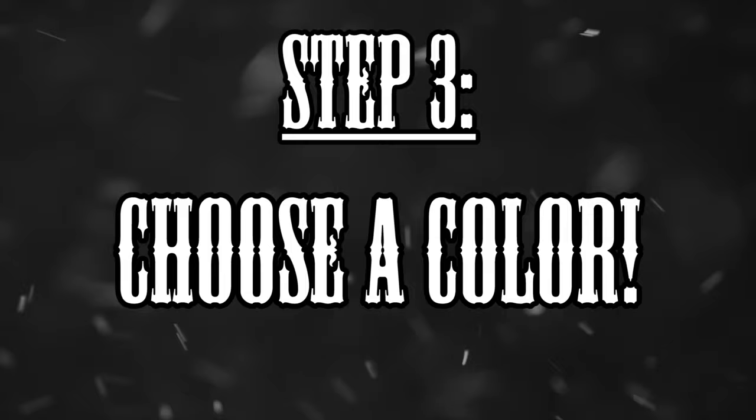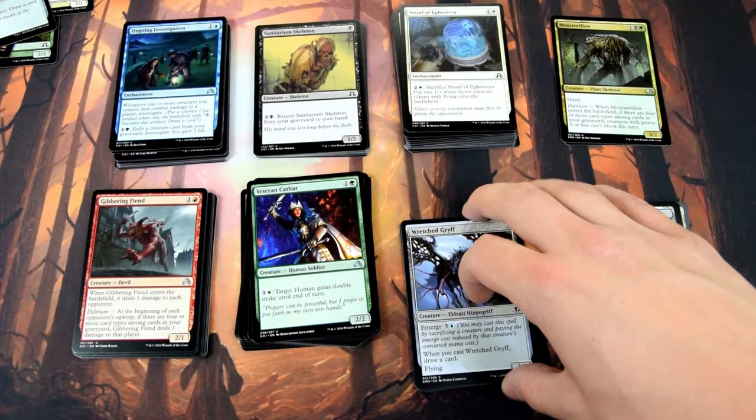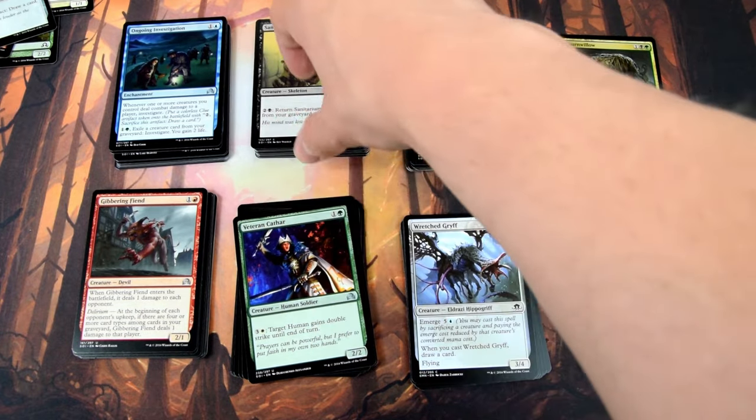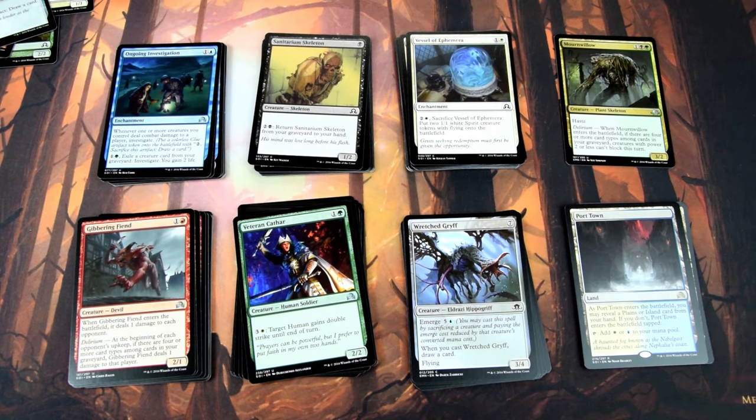Step 3: Decide which color you want to play. Now that we've sorted our cards, you should play the colors in which you pulled your best rares and most playable cards. At best, your rares and most playable cards share a color, so your best cards can be played in a two-colored deck. More often you have to consider different deck options and decide which cards to play and which to cut.